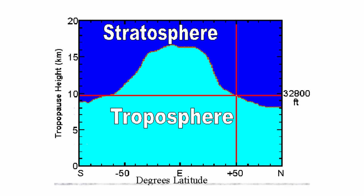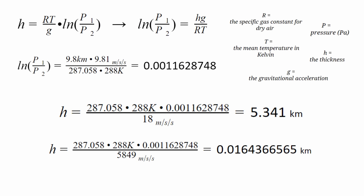Using our data and the model of Earth, we conclude the height of the troposphere around the equator of Minecraft is 5.341 kilometers high, while at the poles where centrifugal force is inactive, the atmosphere is only 0.0164366565 kilometers. We're only worried about the equator, because that's where gravity is 18 meters per second squared.